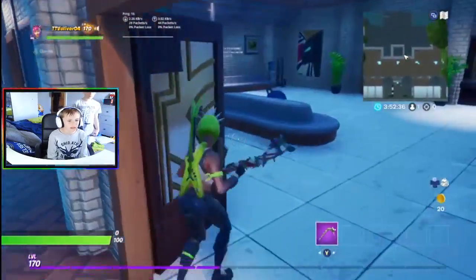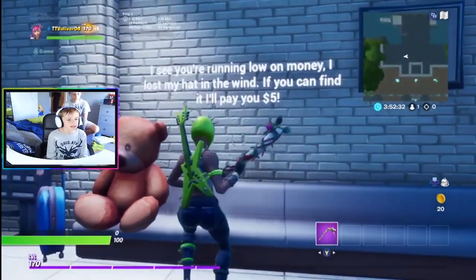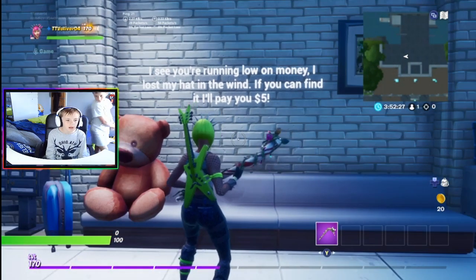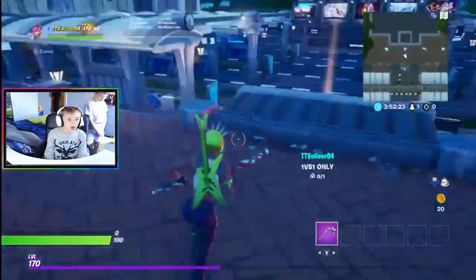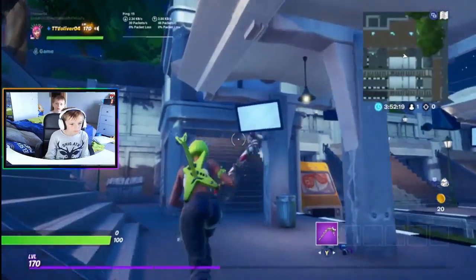Then you want to go back to the teddy bear in the town area where you buy the tickets. It says 'I see you're running low on money. I lost my hat in the wind — if you can find it, I'll pay you five coins.' And we need five, so let's go find the hat.